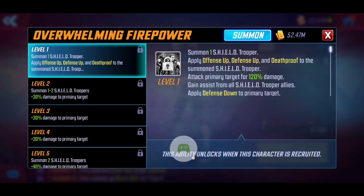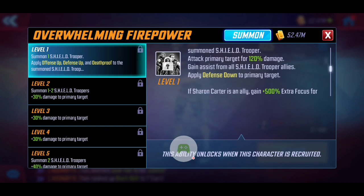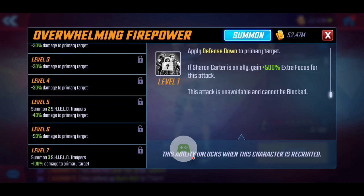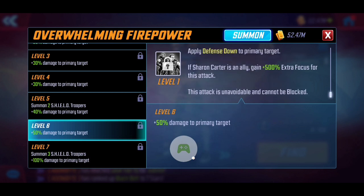Her special ability 'Overwhelming Firepower' is similar to Nick Fury's summoning ability. She applies buffs such as Offense Up, Defense Up, and Death Proof to the summoned Shield Troopers, deals a bit of damage, and applies Defense Down on the primary target. If Sharon Carter is an ally, she also gains additional Focus, making the ability stick better — and notably it's unavoidable and cannot be blocked. The key T4 difference at level seven is gaining one extra Shield Trooper, totaling three, compared to two at level six.